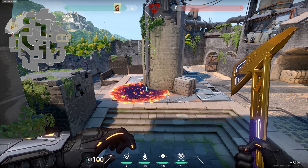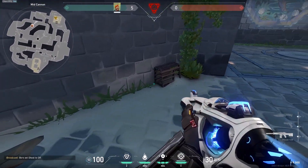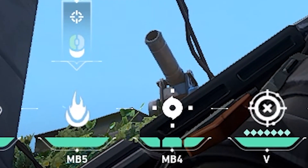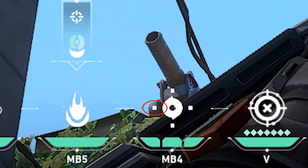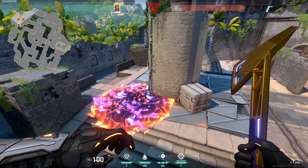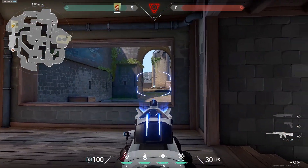Now if you have more time, run back to cannon for a stronger setup. Wedge yourself between the wall and this object. Use your left dot on the smoke icon and place it in the middle of this grey metal piece. It instantly pops upon contact with the ground, and you can continue defending the spike from window.